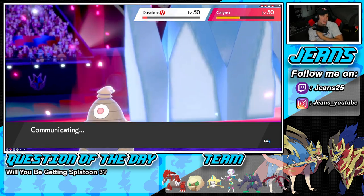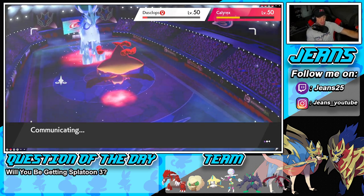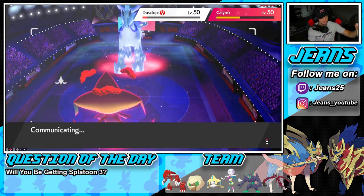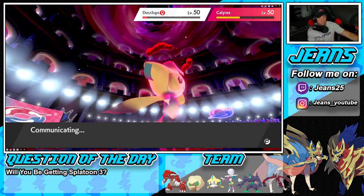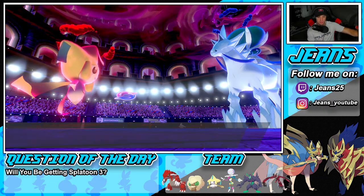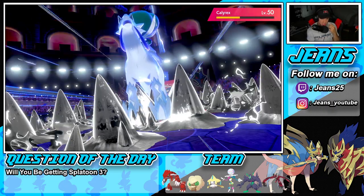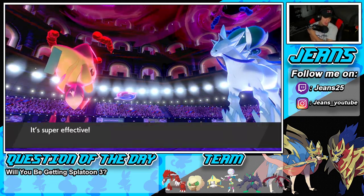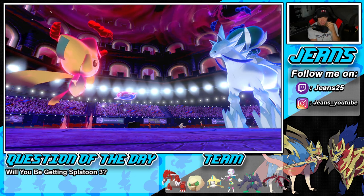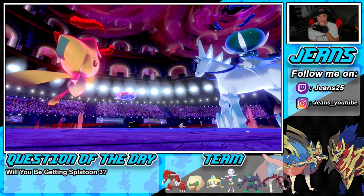Can Jirachi clutch it up? We know that Dusclops cannot do anything besides Nightshade — that's really good. We played a nice slow start which was good. He does not protect, which is wonderful. We got plus two on defense, he's plus two on attack, so we're kind of neutral. Oh my god, we almost pick up that KO — that would have been amazing, that KO probably would have had a huge chance to win this game. He ends up going for an Earthquake.